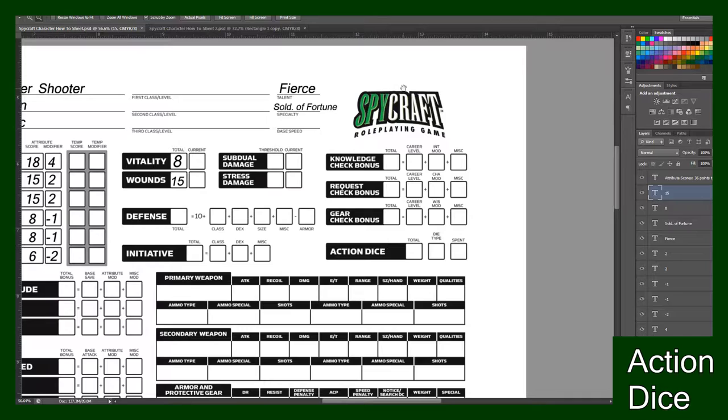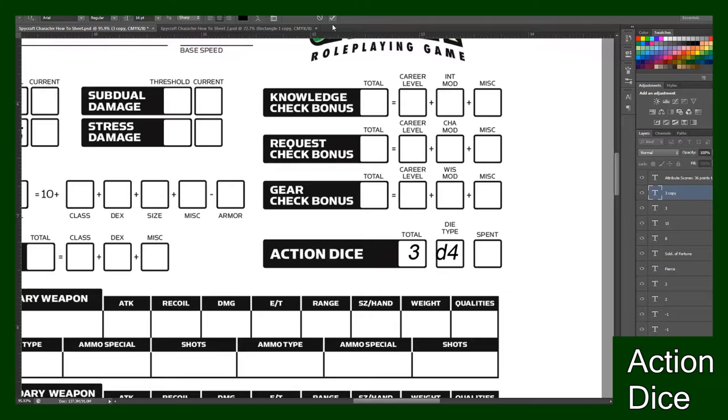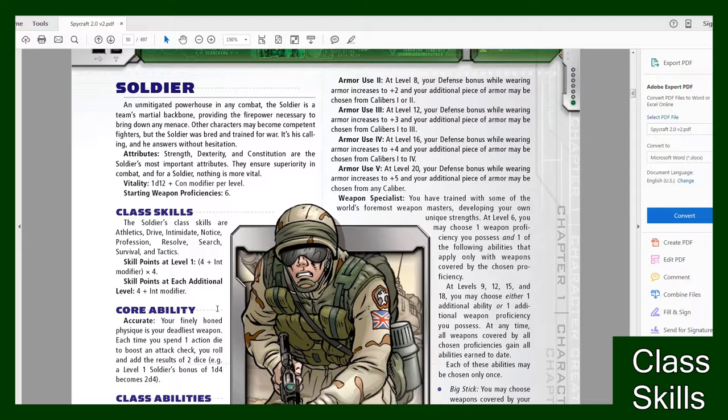So mine will be 3d4. You go to your action dice on the right side of the sheet under Spycraft. My total will be three, the die type is d4, and you simply just keep track of how many you've spent during the game. Each game your dice pool refreshes, so you can't just sit on a big pile of action dice.